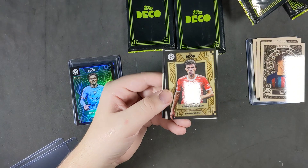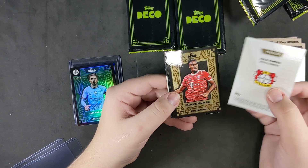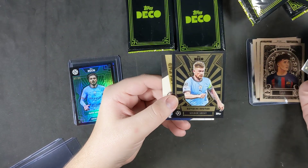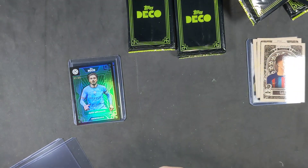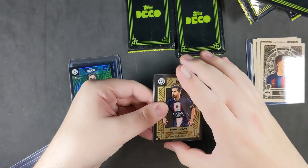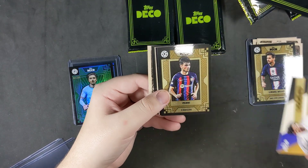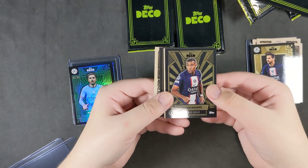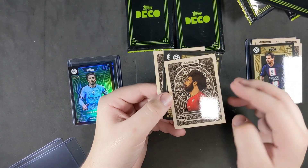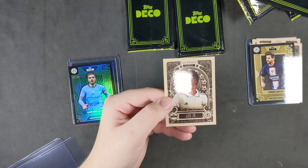Gia Reyna base, Thomas Muller, and a Prodigy — they use Prodigy for young players, not necessarily rookies. Bustoni, Kevin De Bruyne, legend Yaya Toure — those legend cards are nice as well. I like when they occasionally include some of the older players. The base Lionel Messi, Luis Figo legend, Pedri base, Kylian Mbappe golden great, Mohamed Salah artistry — I like the artistry cards. David Alaba base, Kalulu base, and Vinicius Jr artistry as well.